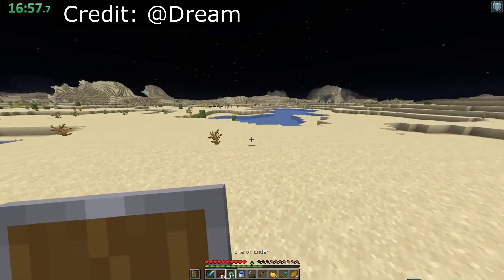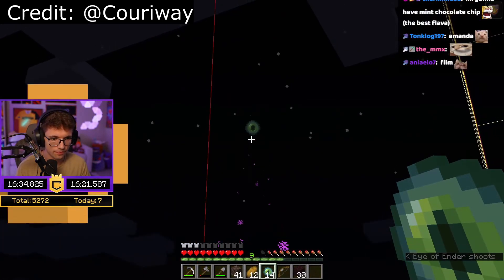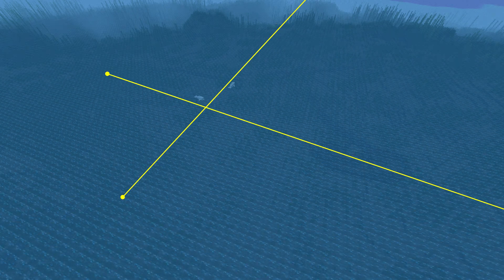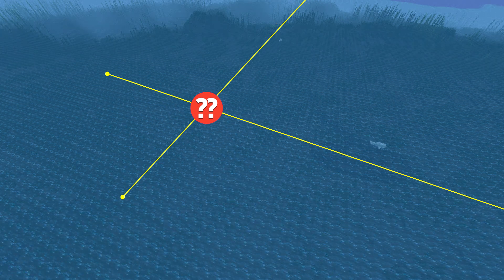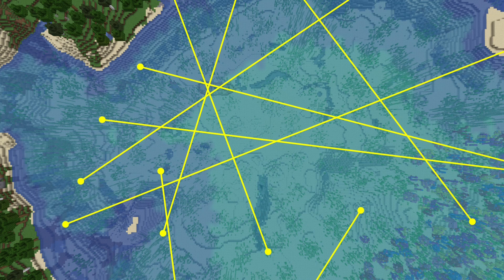This is very similar to how speedrunners estimate the position of a nearby stronghold by throwing eyes of ender. The key difference is that unlike eyes of ender, dolphins won't always swim to the nearest structure and can even choose two different structures when starting from the same point. We can work around that uncertainty by measuring a lot of lines and considering all the possible intersection points. A tight cluster of points means there's likely a structure right there.